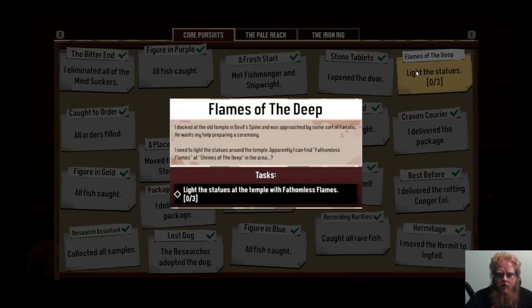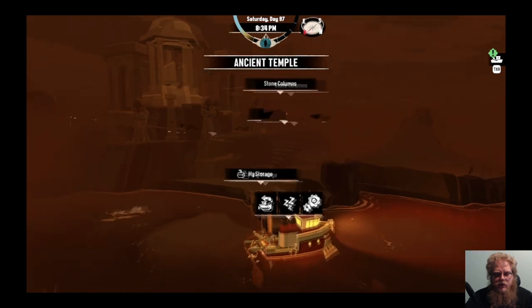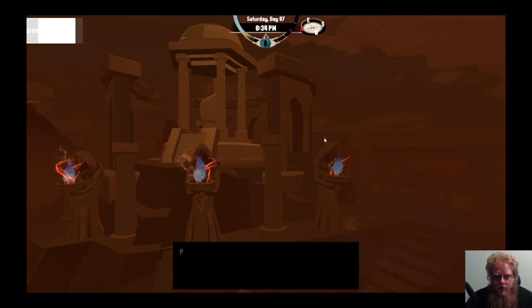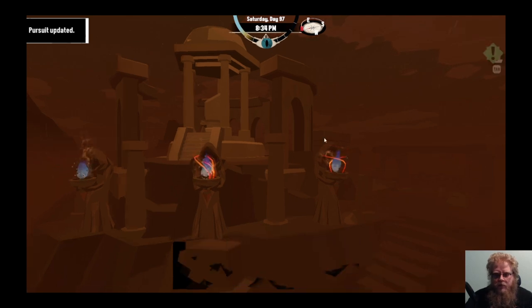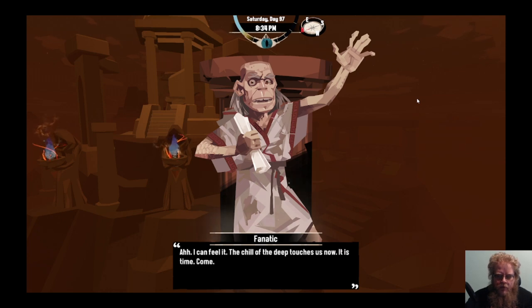Pursuits: Light the statue of the temple of the Fathomless Flames. I docked at the Old Temple of the Devil's Spine and was approached by some sort of fanatic. He wants my help to turn the ceremony. I need to light the statues - I can find the flames at the Shrine of the Deep in the area. These should be the statues. The stone crystal is empty. Full flame rests in the statue's hand. Cold flame roars in the statue's hand - and the right one. Cold flame, roars in the statue's hand. Preparations are complete. The fanatic alerts: the flames are lit. I can feel it - the chill of the deep touches us now. It is time. Come.